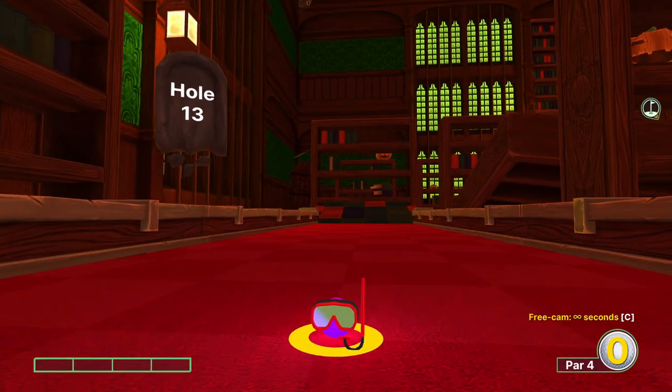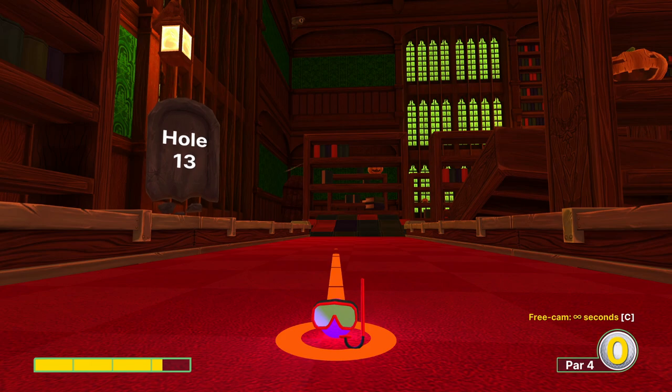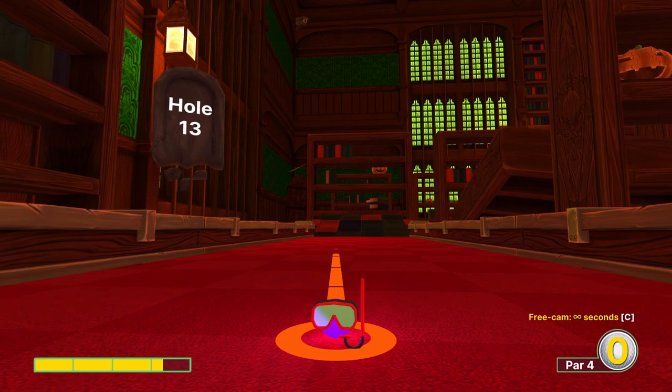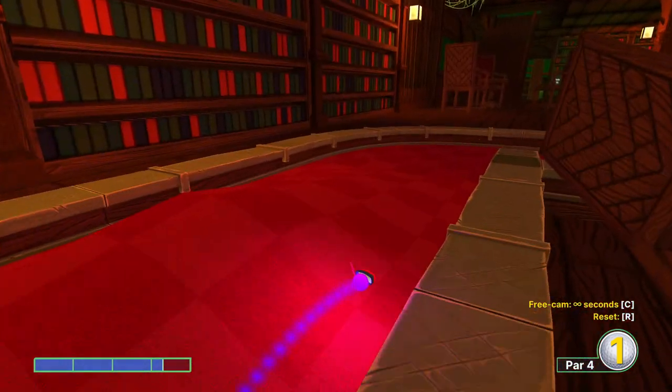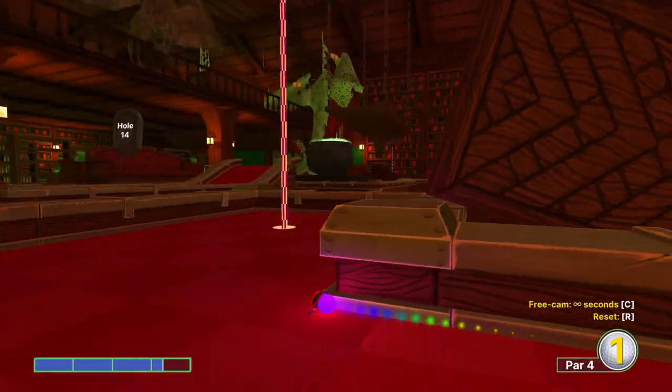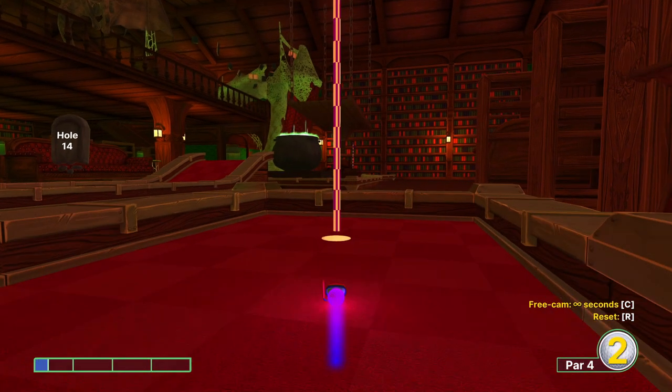Hole thirteen. Maybe a hole-in-one, but the safe two is going to be three and a quarter power. We're trying to go book to book here because we'll get a little bit more speed and get out in front of the area where the hole is. It's easy to overshoot if you go book to book, so we'll just go ahead and knock it in for a simple two.